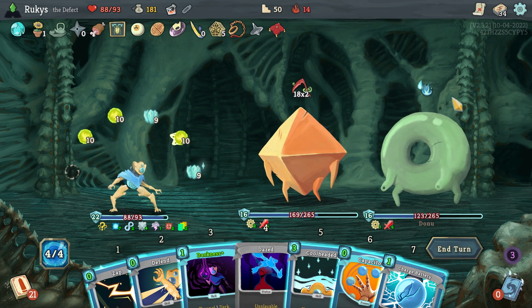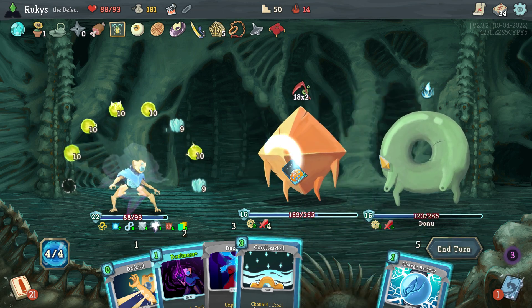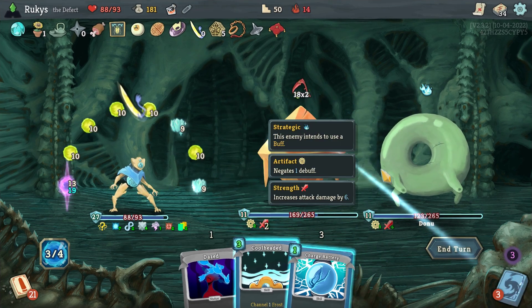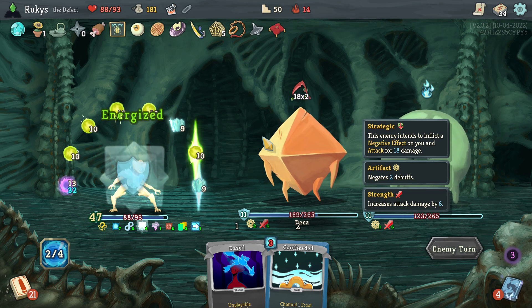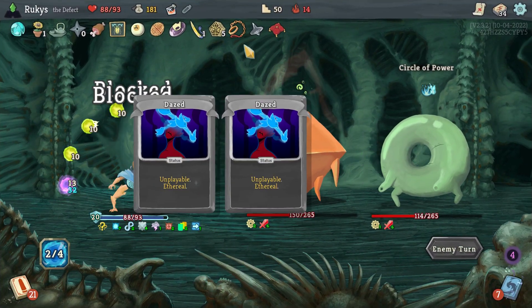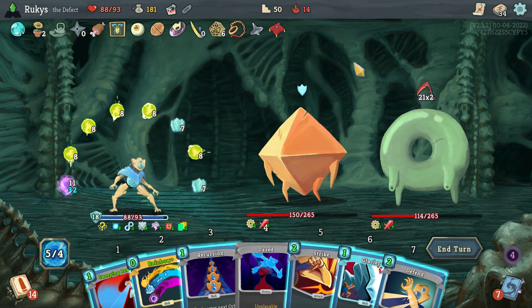Another hand that isn't that fantastic, but I do get my Capacitor for free, which is nice, and I'm able to fill up all of those orb slots. The big drawback with Capacitor is sometimes you can't always actually evoke those orbs — you have too much space and you can't actually get them out. So having Capacitor with full orbs was very helpful.